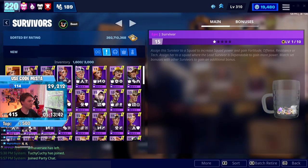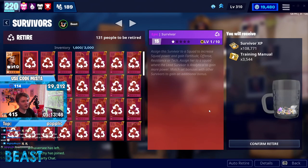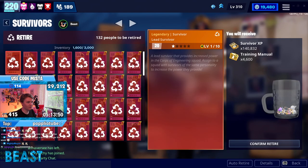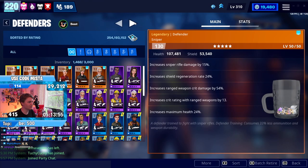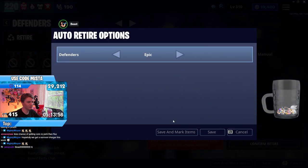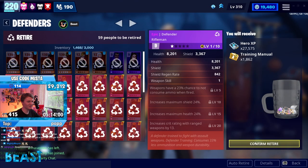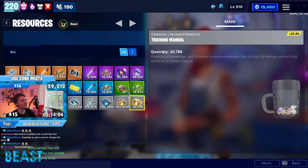Let's go to the survivors, sort by rating. We're going to auto-retire all the purple survivors. Easy 4,500 manuals. And I don't need a legendary lead because mythic leads are way better, obviously. That's so satisfying. Click to the defenders page as well — auto-retire those. There we go. Another easy nearly 1,900. That's so good. Now we're up to 20,000 — got over 6,000 training manuals. That's good.